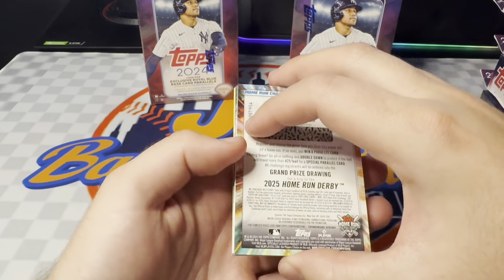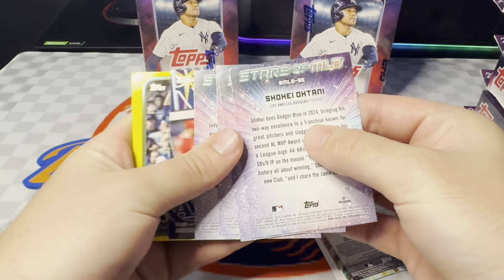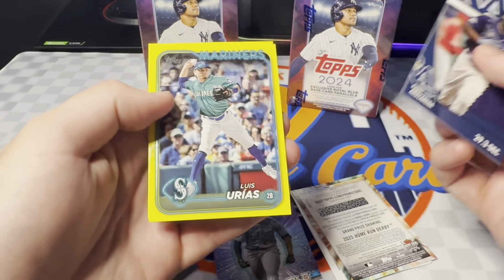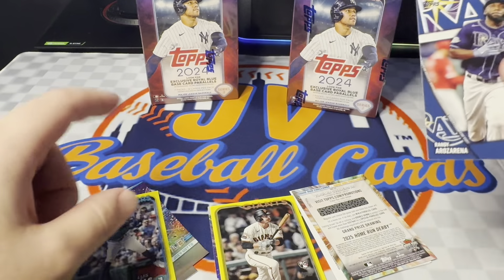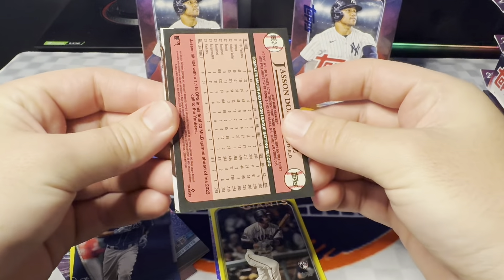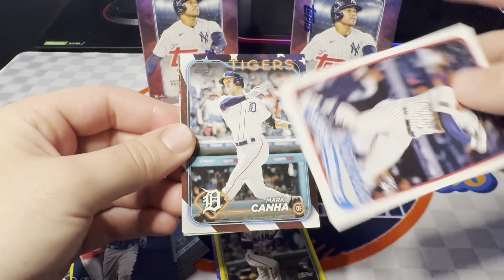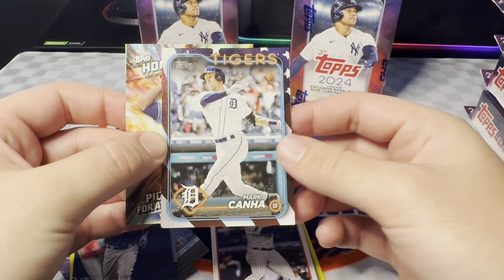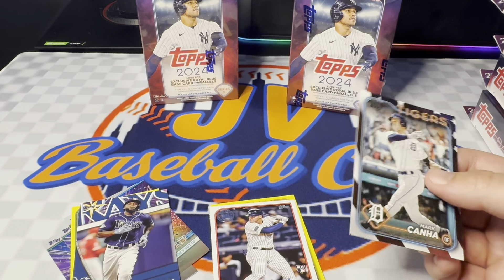Looks like we're starting off with a home run challenge, and then we've got something in the back — we have an Independence Day, holy cow! Let's save this Independence Day for the end of the pack. We got some stars MLB, a Geljoff and an Otani, nothing too insane, Randy, and then a rookie Wade Meckler and Luis Urias. Let's check out this Independence Day — it's number 44. We got a JDom behind that for the Tigers, and a Mark Canna — no way! So we got a JDom on the 89 rookie and a Mark Canna Independence Day.